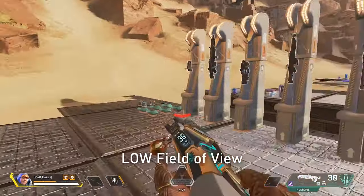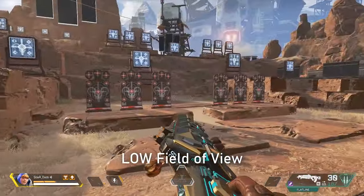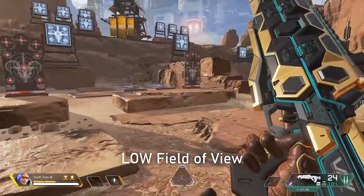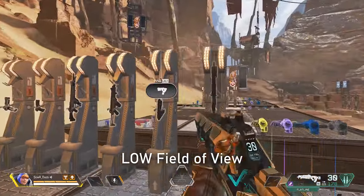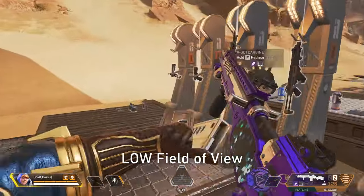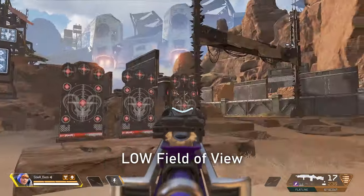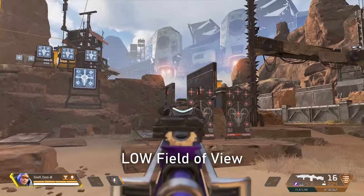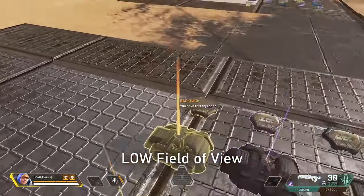Fact number three: the FOV you pick as your base will affect all your ADS and scopes. If you pick a lower FOV, your 4x and 6x zooms will all be more zoomed in because the base FOV is lower. The same applies in the opposite direction — if you have max FOV and use a sniper scope, it'll appear more zoomed out because you're seeing more around you FOV-wise. Unfortunately, Apex Legends doesn't give you the option to have FOV not scale with scopes, unlike some other games.